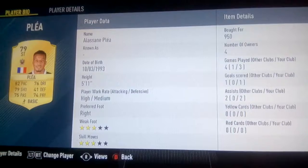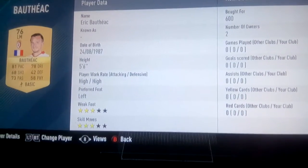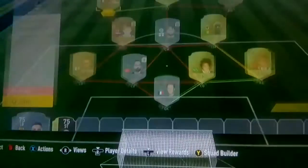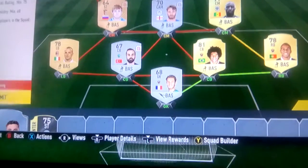The player up front cost me 950 coins but it'll probably be about 850 now. Last but not least we have Barfek at 600 coins. So that's a pretty cheap team overall — let's submit that squad.